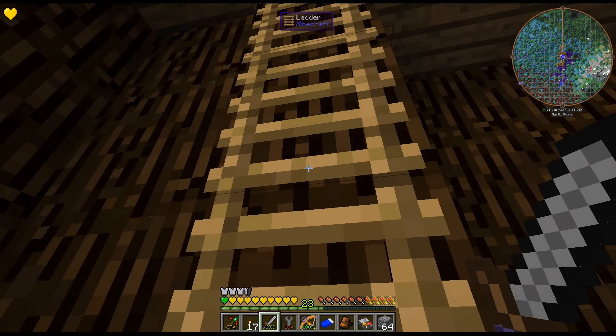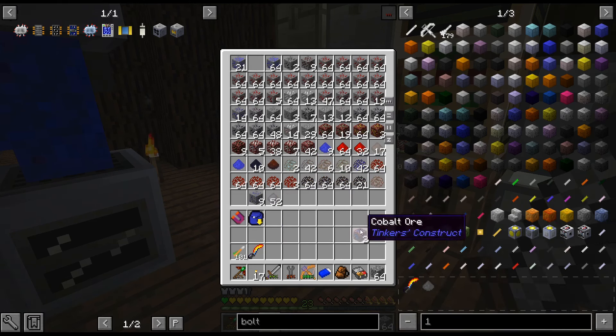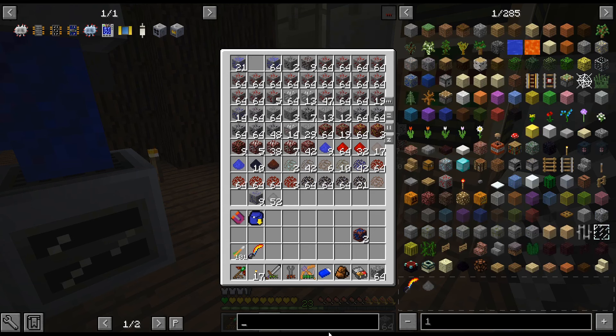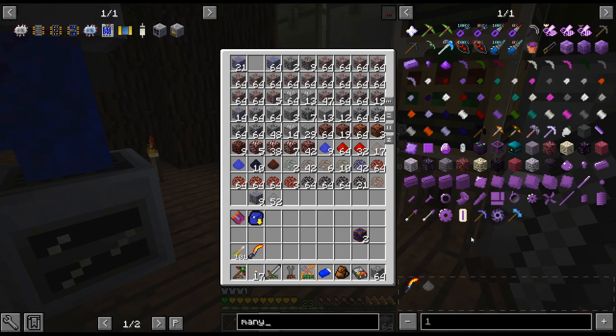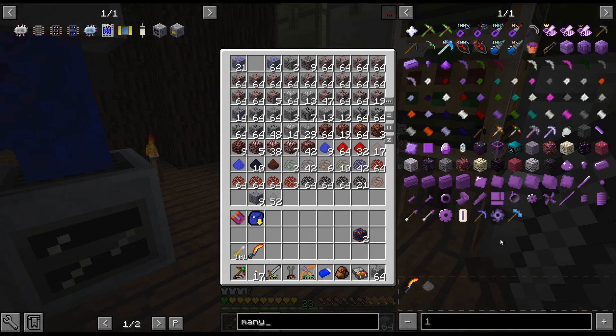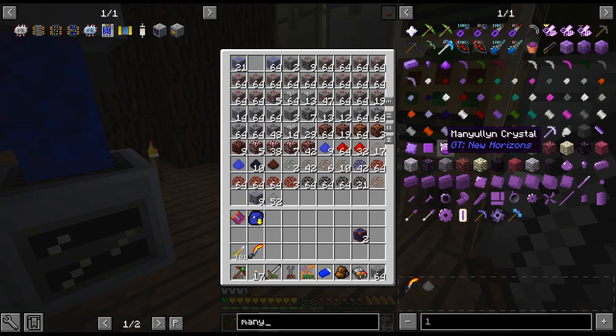The slime — I was kind of lazy and didn't feel like going to get the slime. But hey, I got the fiery bowstring, and the bolt — manulin. We could have done manulin, I believe. Should I do manulin while I'm here? I don't really feel like switching it out. I'm pretty sure I have some cobalt and ardite.